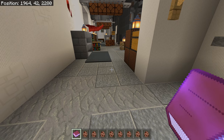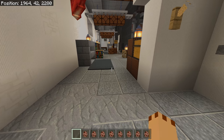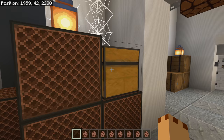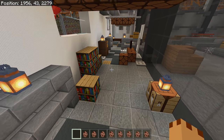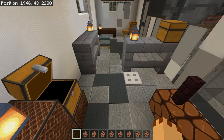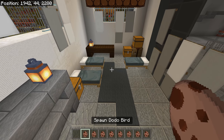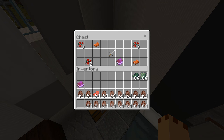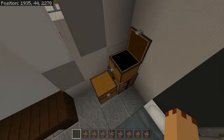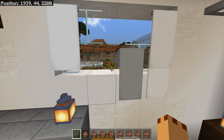There is absolutely tons and tons of stuff in here. There are chests everywhere so you can get saddles and arrows, and it gives you all sorts of stuff. There's a creeper out there so you've got to watch out for normal Minecraft creatures. We've got a sword — that's cool — and some berries and bread for food.